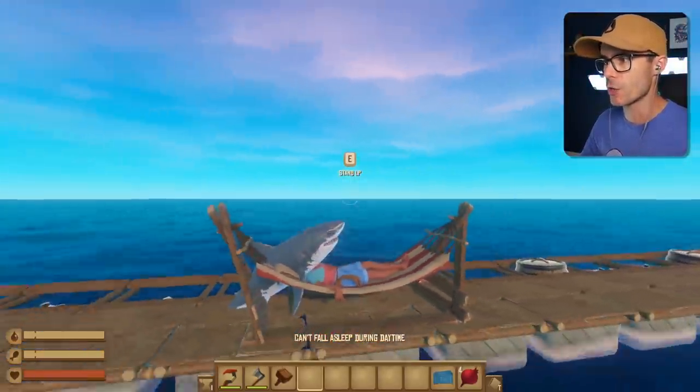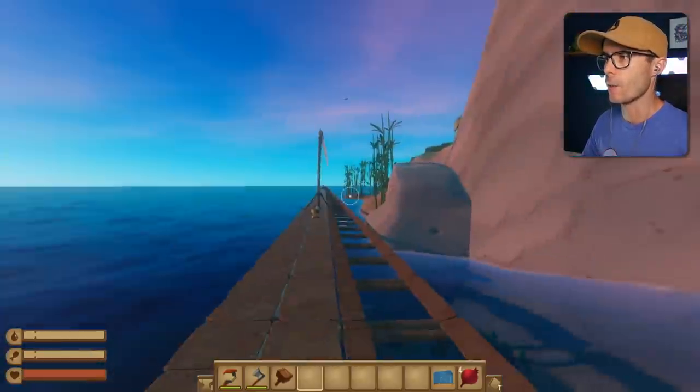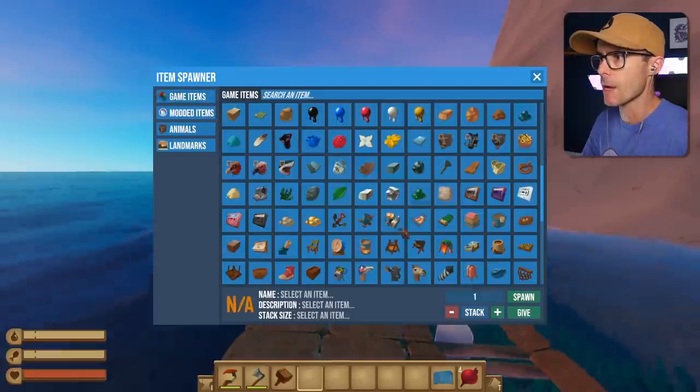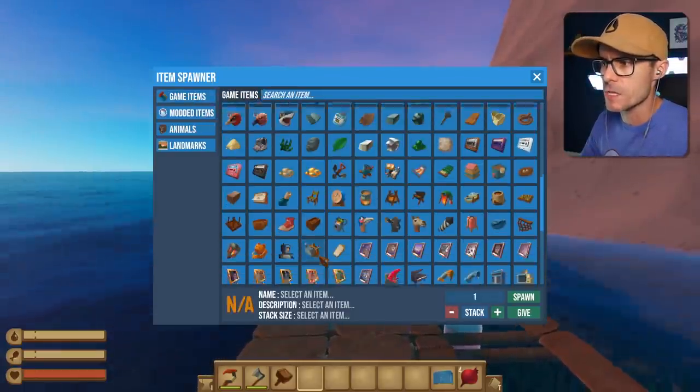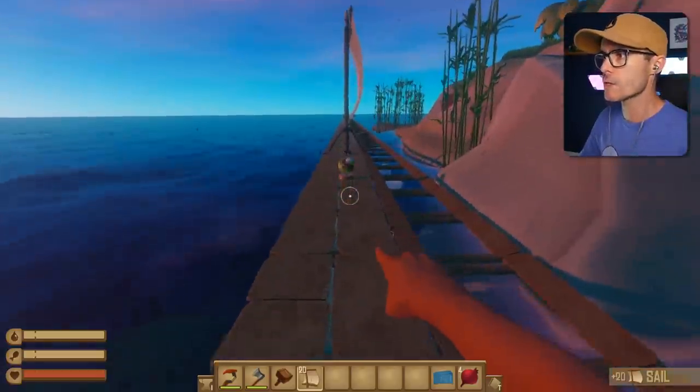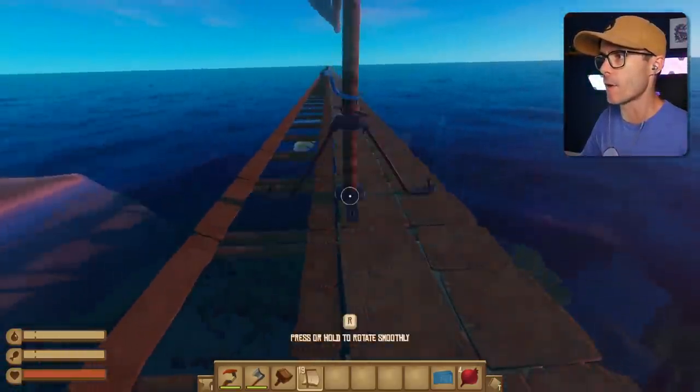It feels good, doesn't it? To do a good deed. It really does. We've hit another island. I reckon we could do with upgrading our raft a little bit more with some more sails. If we put some more sails on there, that's more speed, right? 20 more sails. Let's go. Biggity bam. This is going to be fun.